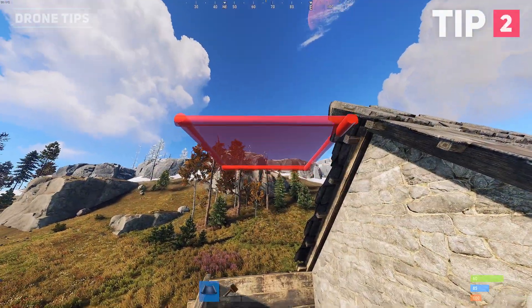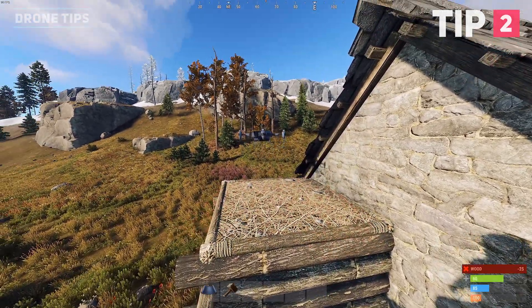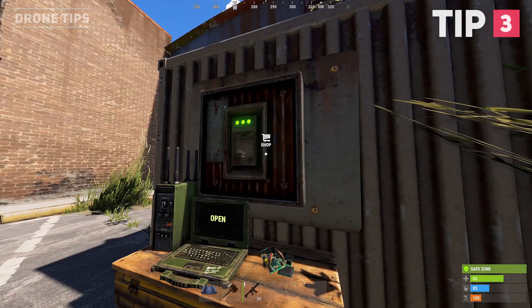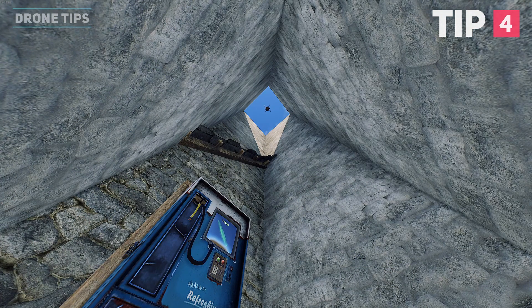If a player attempts to block a drone while it's making a pickup, it will just fly through the player or building parts. Drones cannot pick up orders which are not publicly accessible, such as inside vending machines for bunker bases.